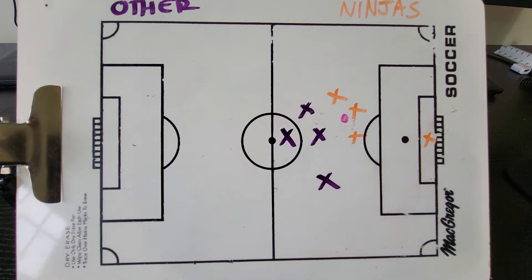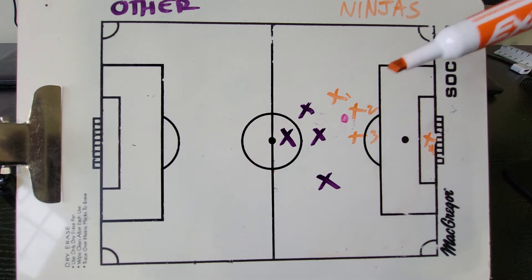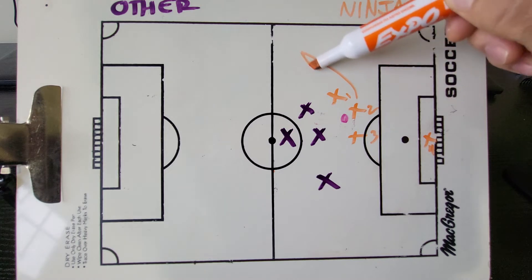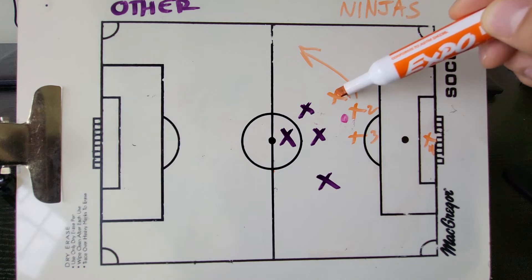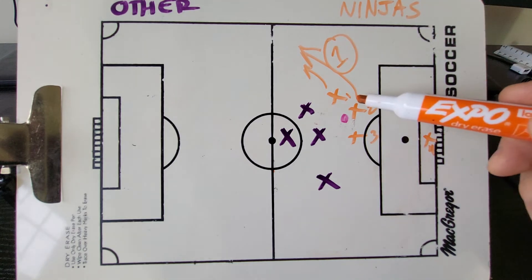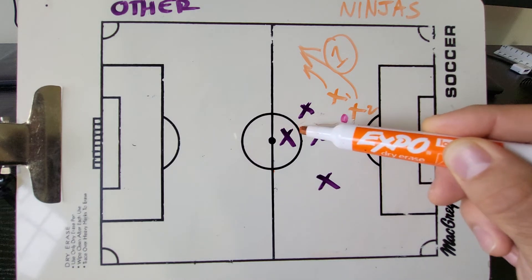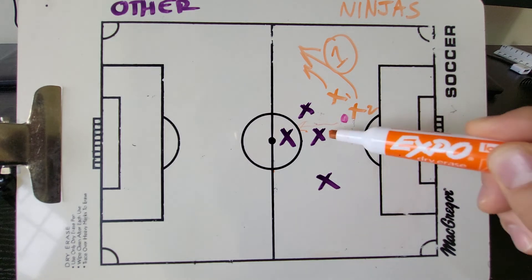Option number one: our teammate number two who has the ball — the first option is to go in this direction, either to dribble it or to pass it to a teammate while they're running in that direction. That's option number one. The second option is for the teammate who has the ball to kick it or stay right there in the middle of the field. So those are the two options.